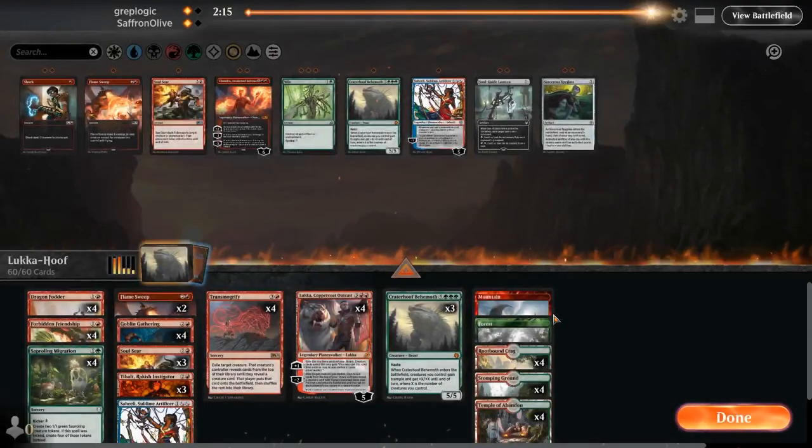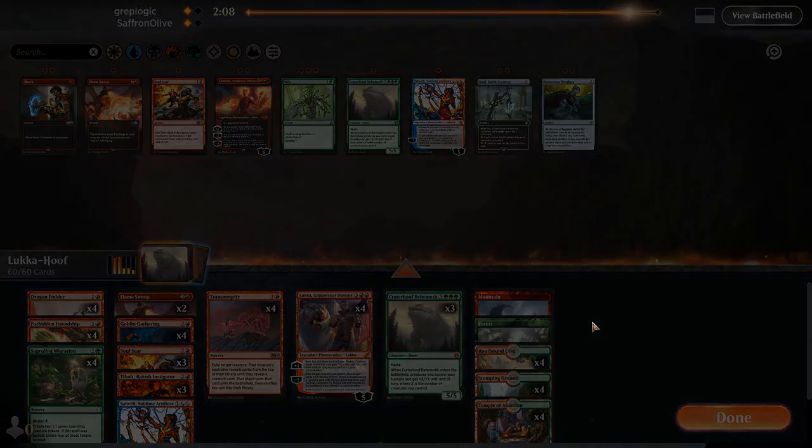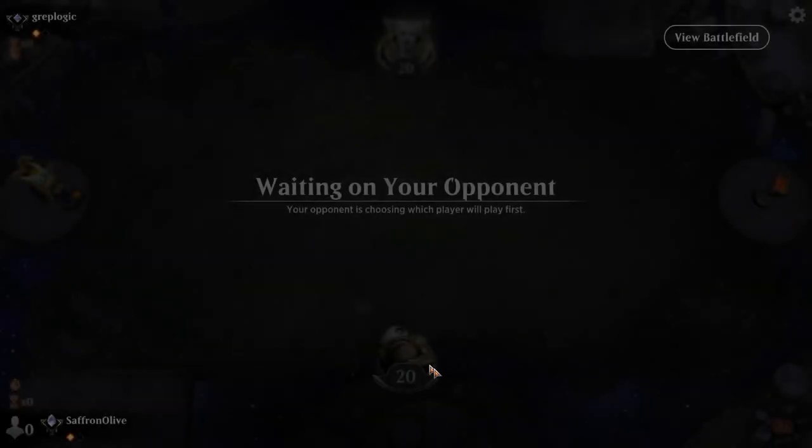That is exactly the plan. I don't think we want to try to battle a long game with this deck — the plan is tokens, tokens, Transmogrify, win the game. That's the setup, that's what we're trying to do. Our opponent's going to bring in more removal or counters, perhaps. So we're on the draw.